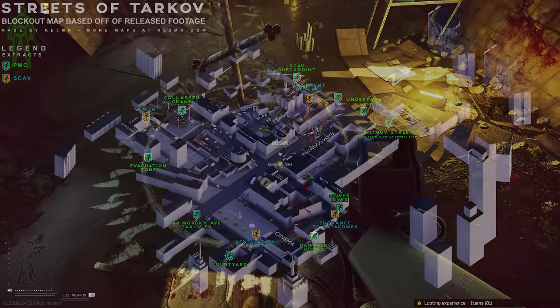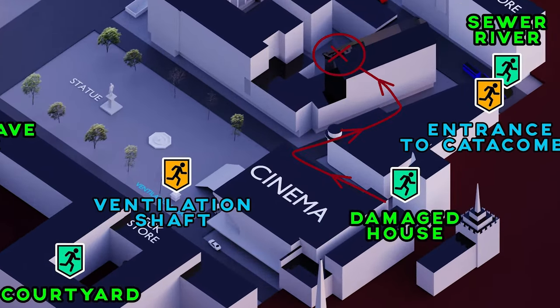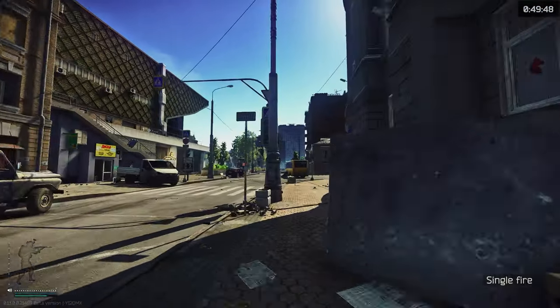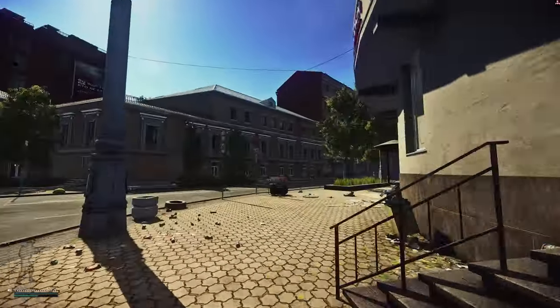What's even better is you can get into this room without the key itself, really simply actually. All you need to do is make your way from the cinema or the damaged house area, then take a right — from the right hand side you'll go past the jazz bar and go down a long street.